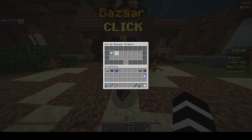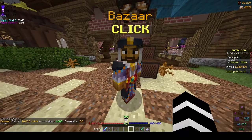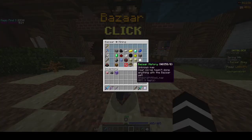Our sell order has just finished. If we claim all our money you can see we got 500 coins profit from that, starting off at one million coins.